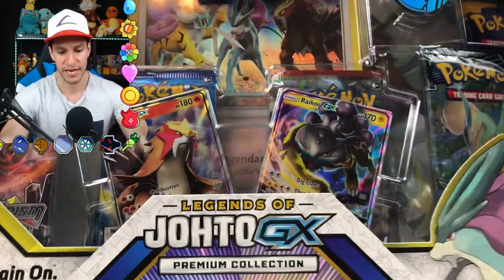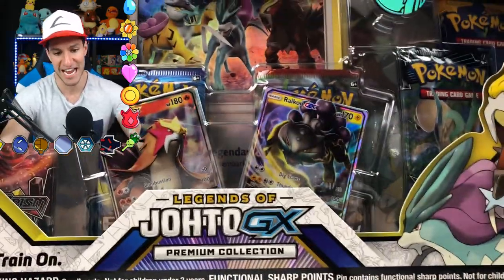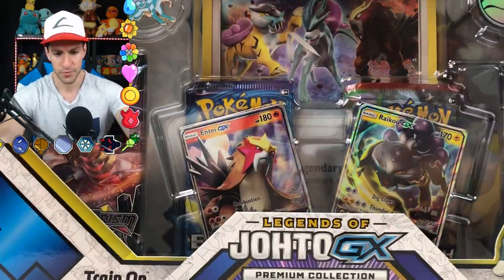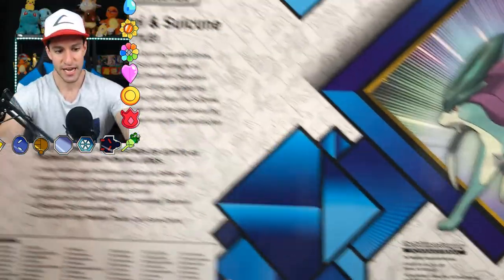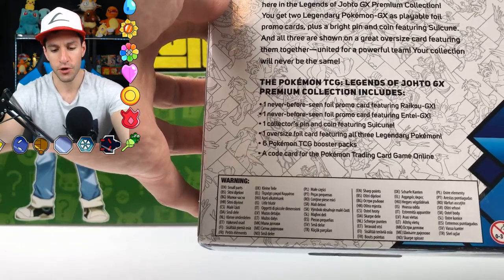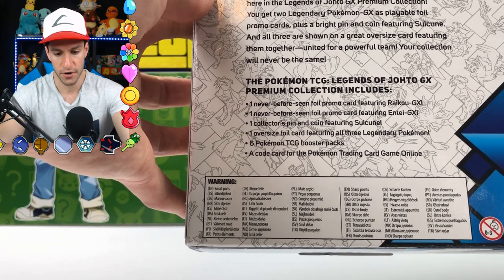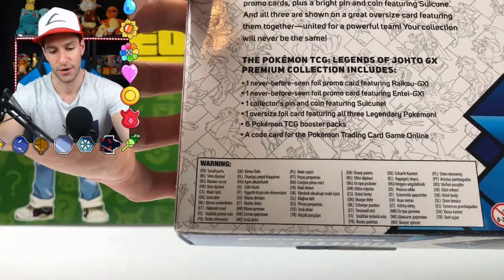This thing is massive. It looks like it comes with six booster packs, promo cards of Entei GX and Raikou GX, a Suicune pin, and then another Entei coin. But the biggest thing — literally, figuratively, and just in general — is this big jumbo card in the back. It says it comes with one never-before-seen foil promo card featuring Raikou, a foil promo card featuring Entei, a Suicune collector's tin, an oversized foil card featuring all three legendary Pokémon, and six Pokémon packs with an online card.